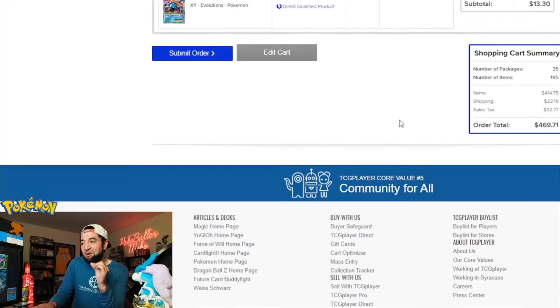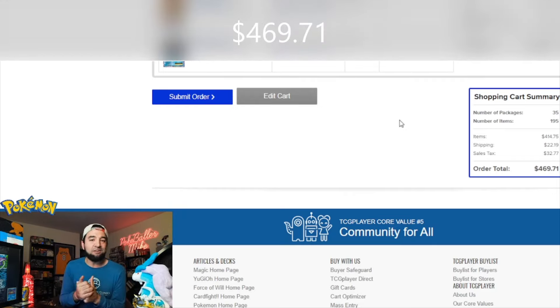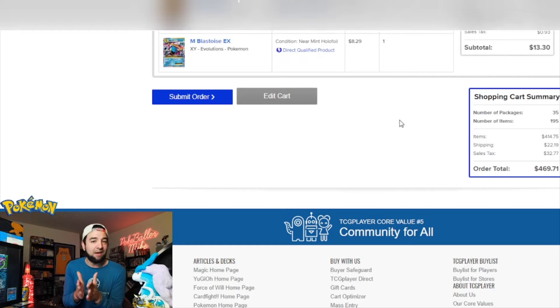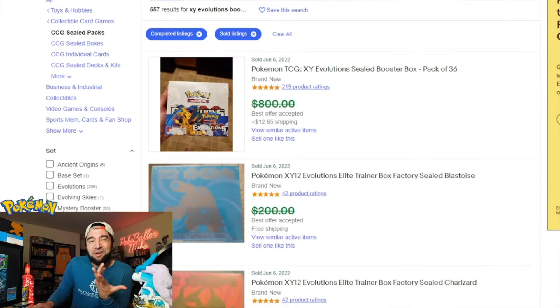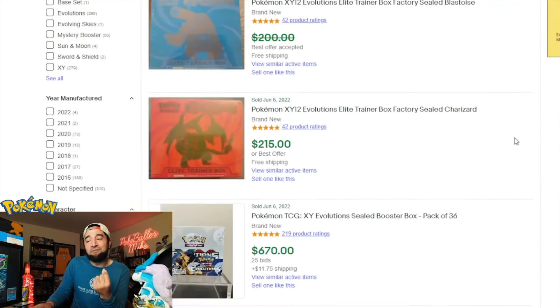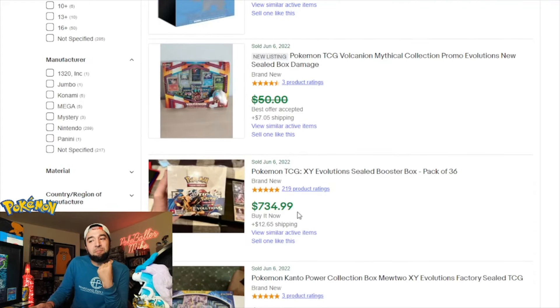Three days later — we're getting ready to add in the last card, which is the reverse holo Ponyta in near mint. We've got 195 total cards, coming out to $414.75. Every single card in the set has been added, and with sales tax and shipping all included, the total is $469.71.